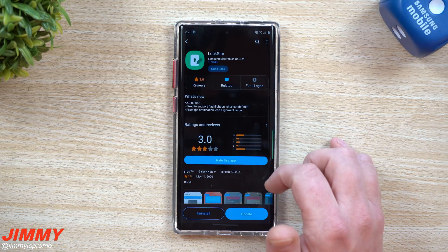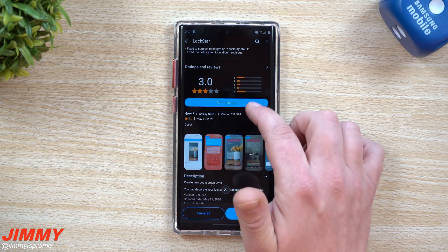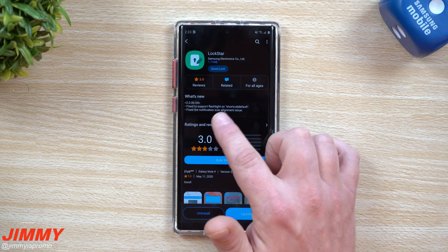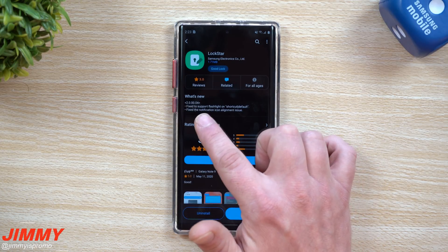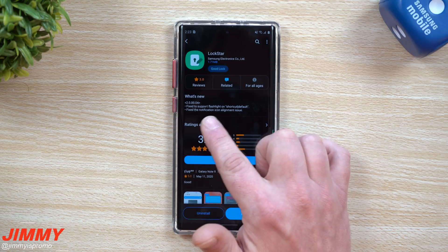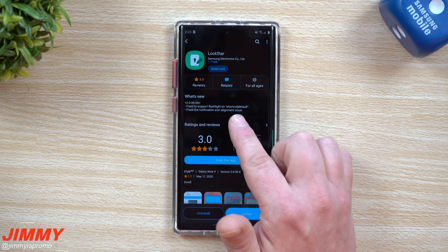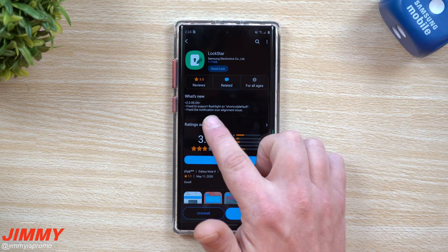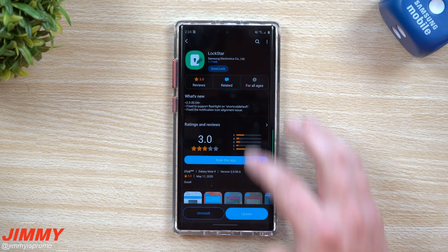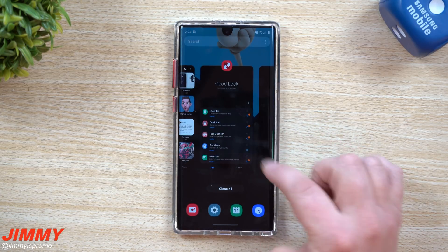First up is LockStar. If you want to read when it was updated, just tap on it. What's new or fixed: fix to support flashlight on shortcut default, and fixed notification icon alignment issue. This was something I personally noticed — if you had LockStar turned on, some notifications would actually misalign. It's nice that that was addressed and updated. Just hit the update button on the very bottom.